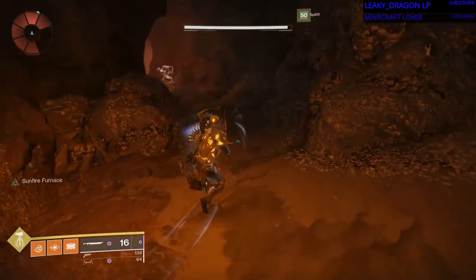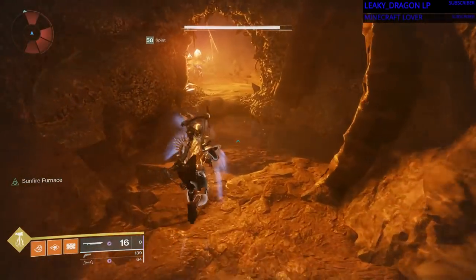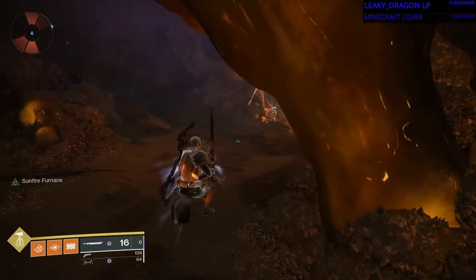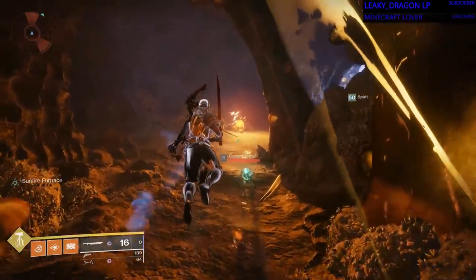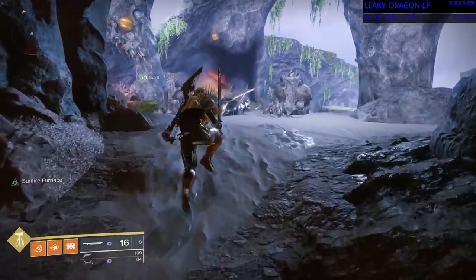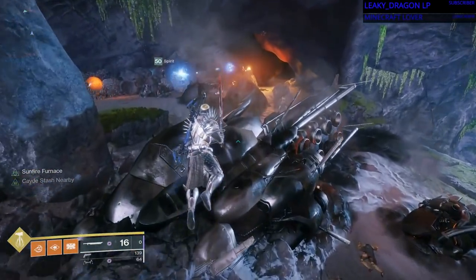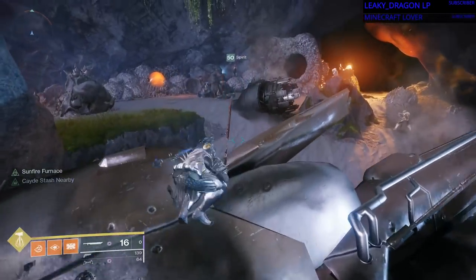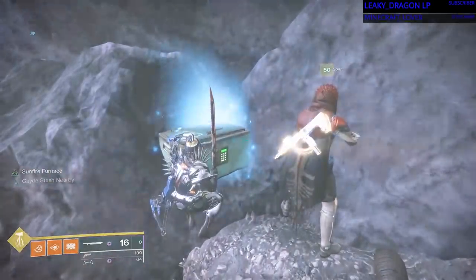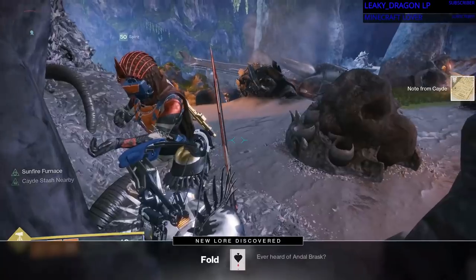And it's full of Hive gross, and actually some Fallen. We're just gonna run past all the Hive for now, save killing them for later. Again, very linear — it's hard to explain where I'm going because it's just a linear pathway, it's just a tube. But we're gonna jump over the Fallen skiff as we come out of the cave. And you'll be able to see the glint of the chest along the wall. There you are — another note from Cayde.